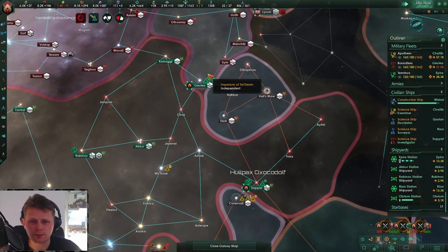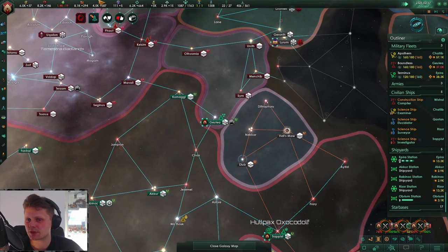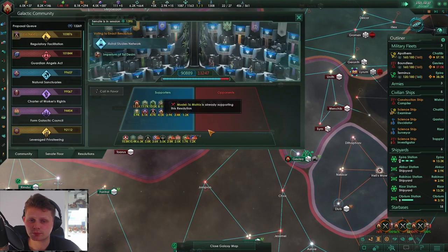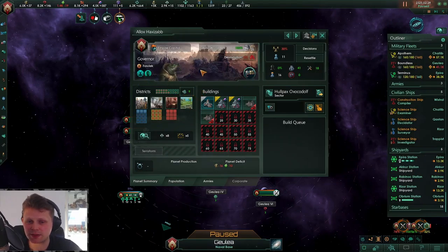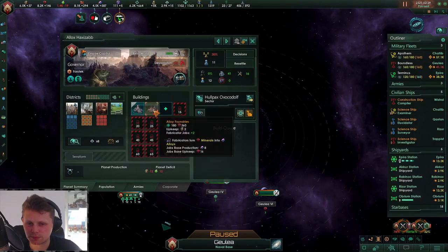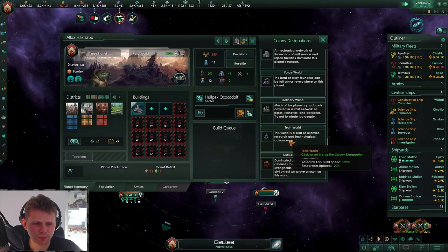Let's go with the Giga cannon. Are you actually doing something? Landing armies - that is what I wanted to see. Construction complete, let's kill off another species. There we go, they are no more. So this is a planet - it's a relic world. Why they have that on I do not know. Let's put this on automate, put you on successful tech world.